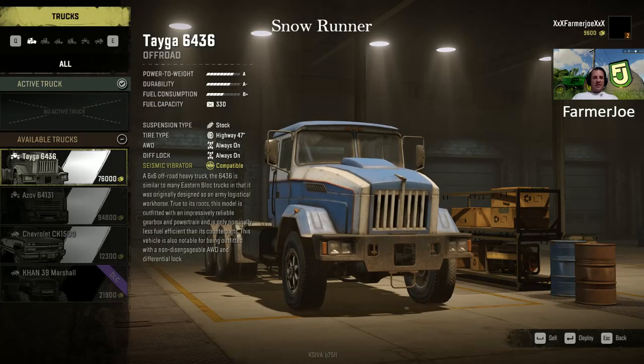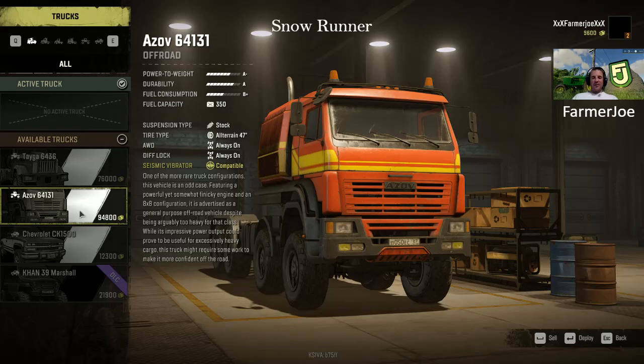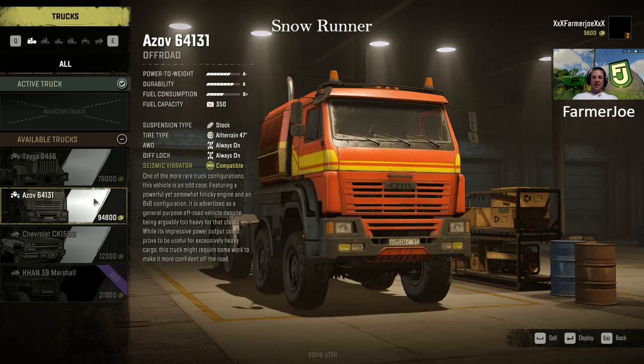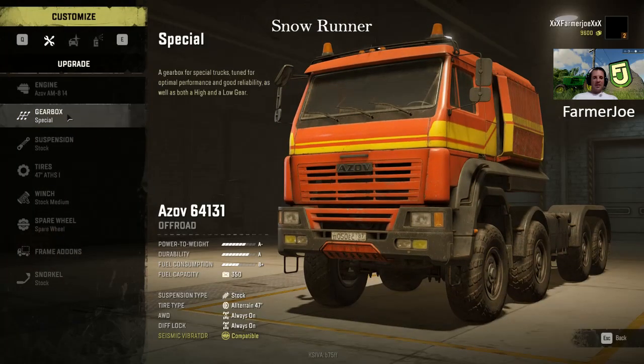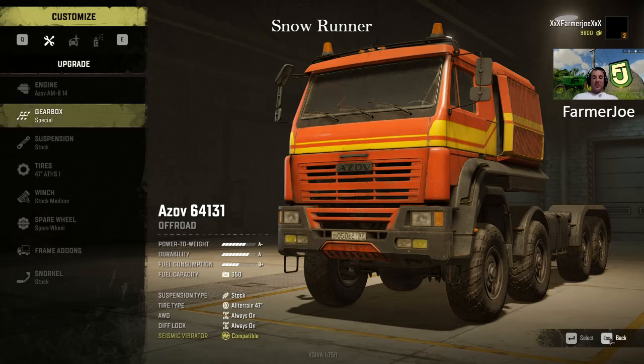Those two vehicles are the Taiga 6436 and the Azov 64131. The Azov is your heavy workhorse, and the Taiga is your party truck — it goes everywhere pretty quickly. I'm going to use the Taiga to go get the upgrade for the Azov, which is the advanced special gearbox. I highly recommend hunting that upgrade down because it's a powerful upgrade that turns this vehicle into an absolute freight train.